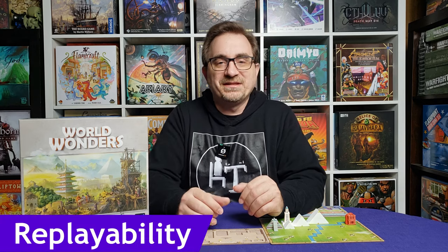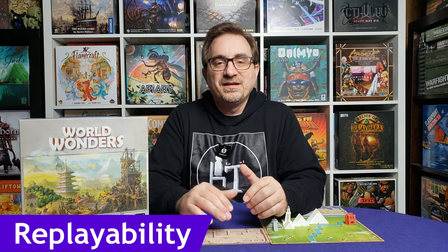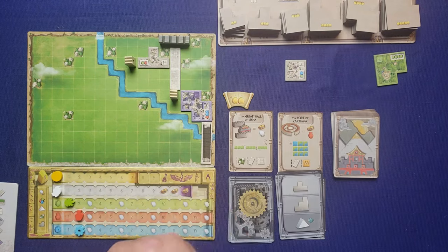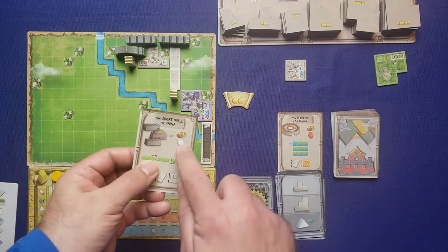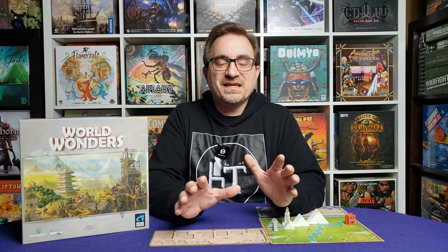Let's talk about the replayability of the game — it's huge. The game is never going to play out the same way. The monuments that come out of the deck are going to be different every time because you don't know how the deck will shuffle. The tiles come out differently every time. There are two sides to the player board, and each side is different in how the river is set up or where the natural resources are, changing how you build things out. With a difficult-to-beat yet easy-to-run AI, there's just a lot going on for this game.